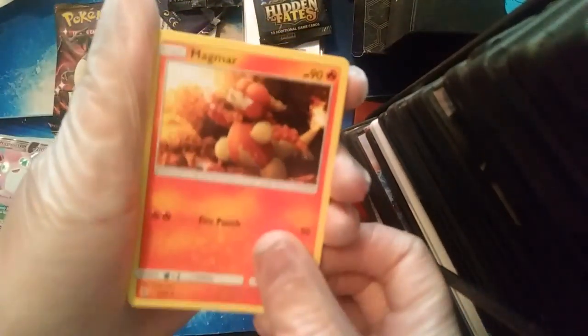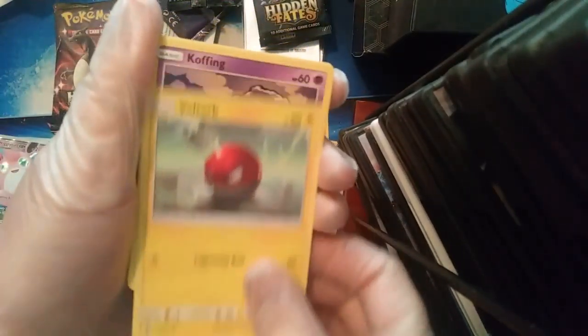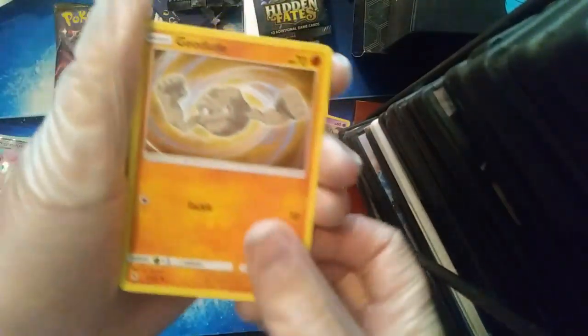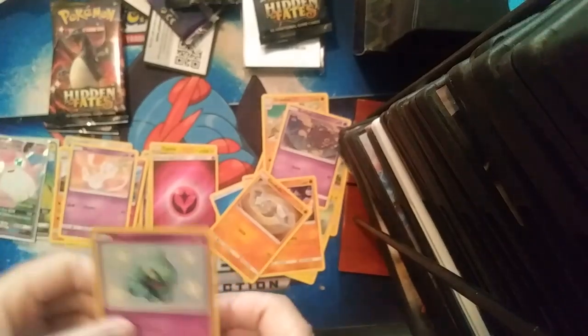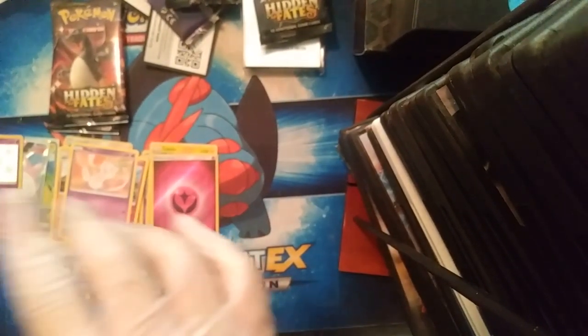Pack eight: Water Energy, Magmar, Charmeleon, Graveler, Pikachu, Voltorb, Koffing, Cubone, Geodude — oh, shiny Shuppet! Here we go, we got a shiny! And a Mew card too! Shiny Shuppet — that's pretty cool, and I don't have that one.